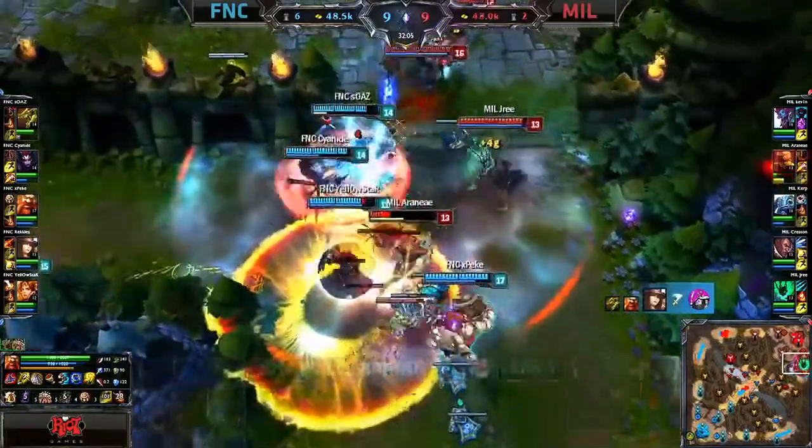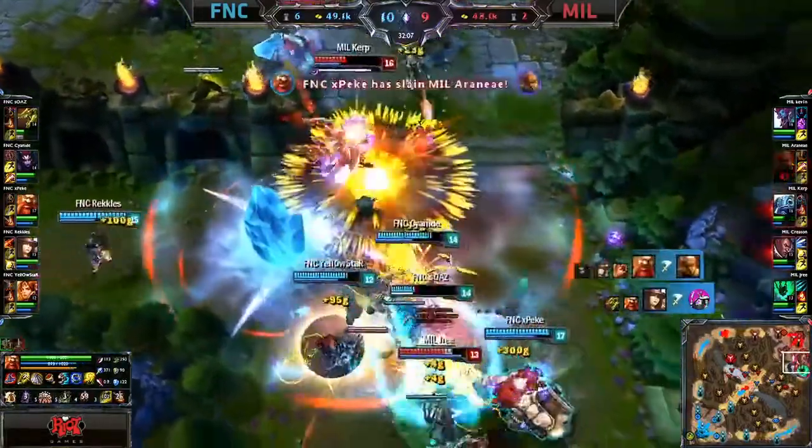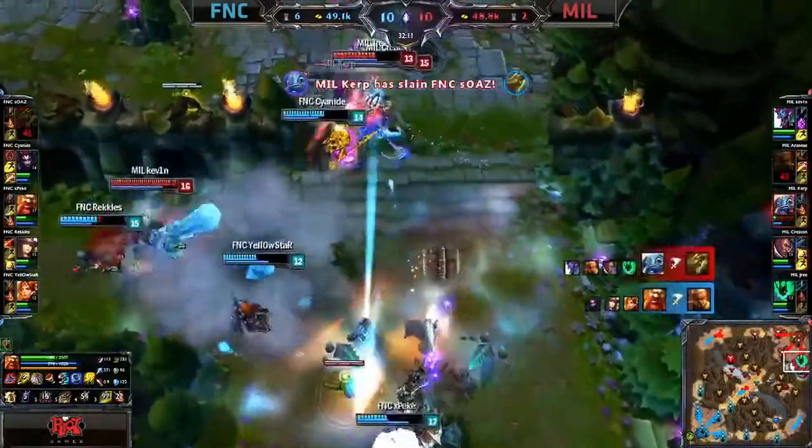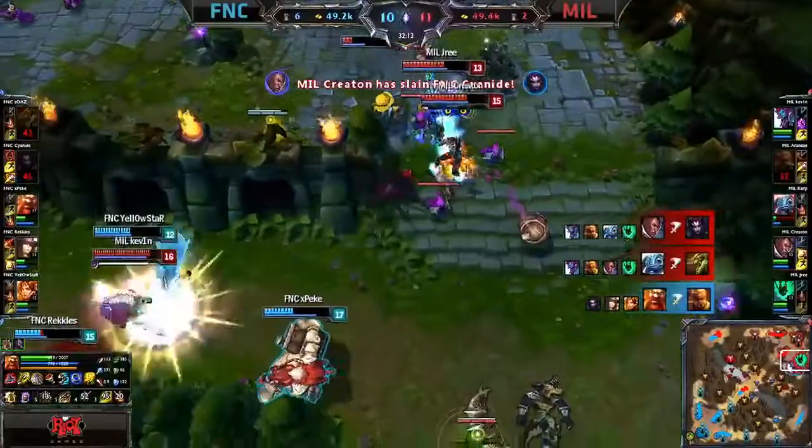Great positional advantage. RNA tries to go in — he only manages to land the kick under Cyanide there. Quickly blown backwards. Kirk going to get focused. Rekkles just doing damage at the side there. Doesn't manage to take him. Soez was enough to keep him away.